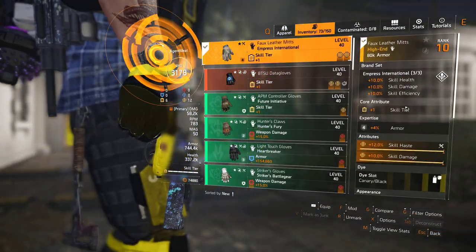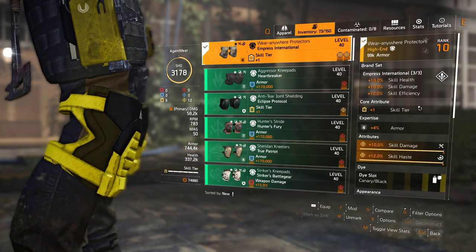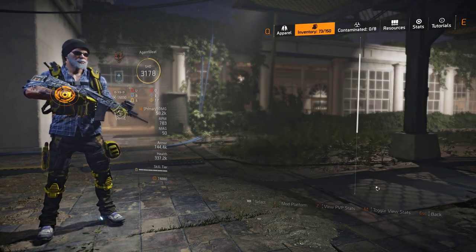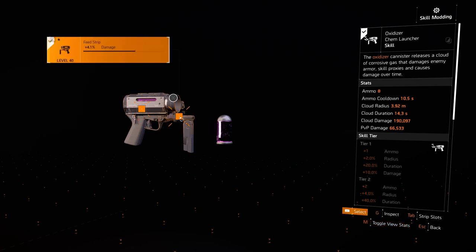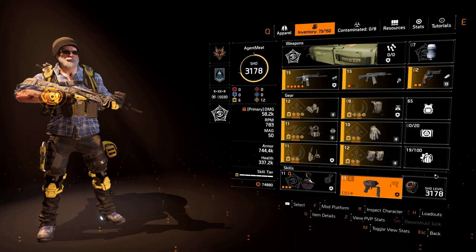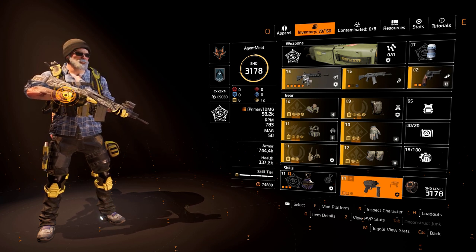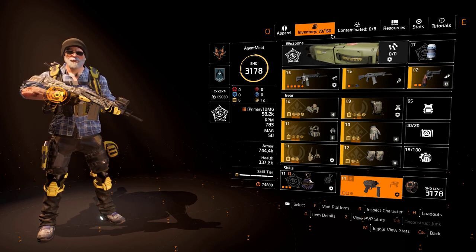Empress Gloves with skill haste and skill damage. Hanna Yu Holster with skill haste and skill damage. Empress Knees with skill damage and skill haste. That's the build itself. We're running the Artificer Hive and the Chem Launcher — the oxidizer. For the mods, I've got plus one ammo and 4.1% damage, which I actually had to craft. Your weapons are truly irrelevant, especially doing this solo. Most, if not all, of this is going to be done with the oxidizer.